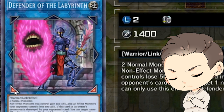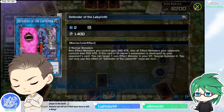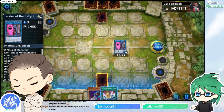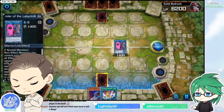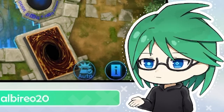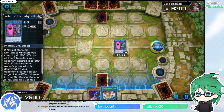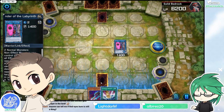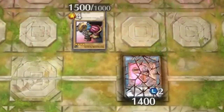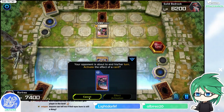Every link monster has these little arrows. When you summon this you can only summon it to the middle part, but next turn if you make another link monster you can summon it to a zone the arrow points to — like bottom left and bottom right. The only thing about links is you have to be careful where you put them because they have to point to each other in order to keep summoning more. If a link monster gets destroyed, the zones it pointed to don't get destroyed — it's just for the summoning that positioning matters.